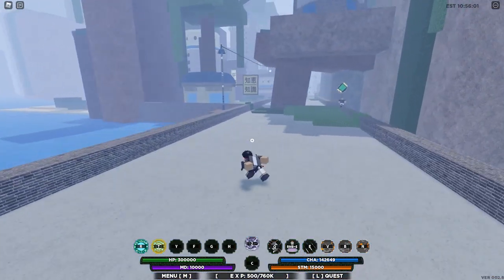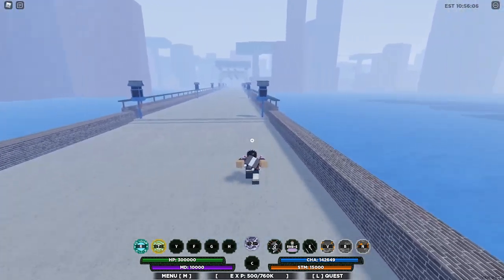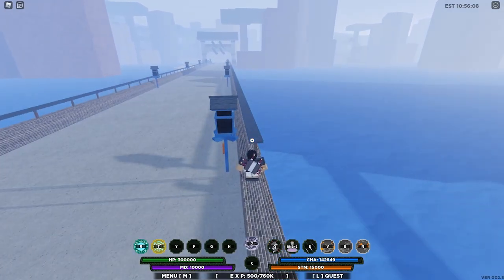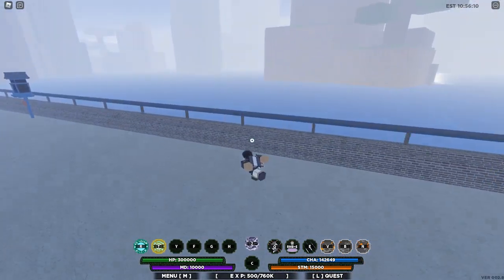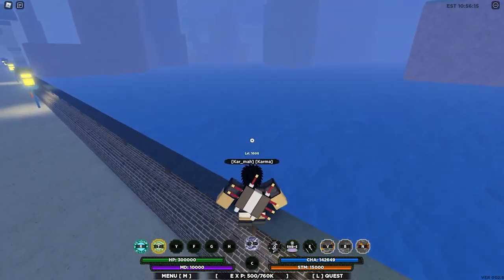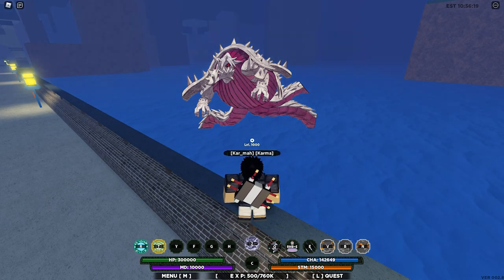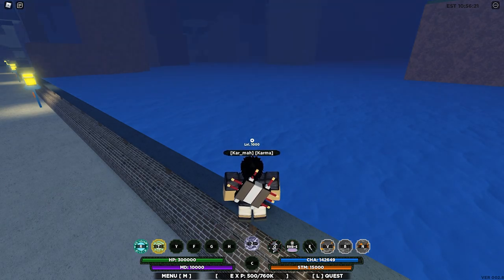There goes the ramen shop up there, and here's the bridge right here. The Three-Tails spawn right there. I think I have a picture of it — bam, right there. Anyways, on to the fourth Tailed Beast.